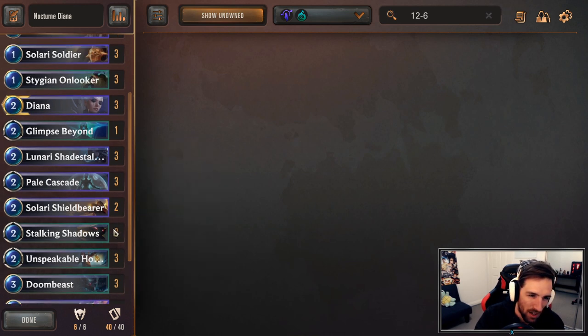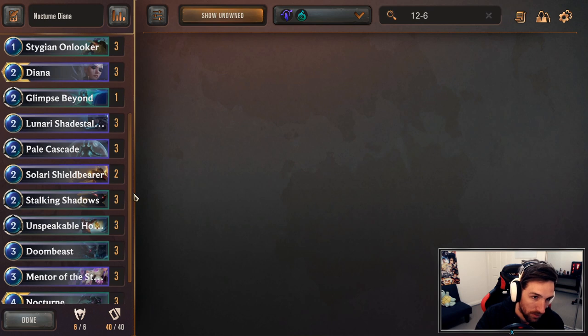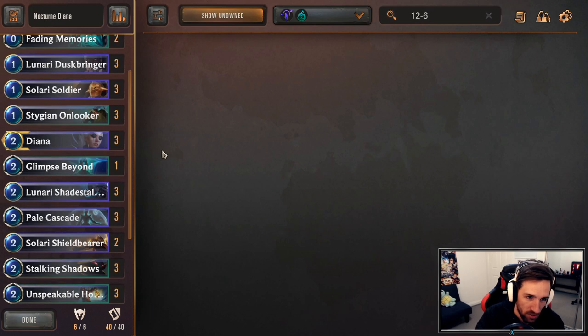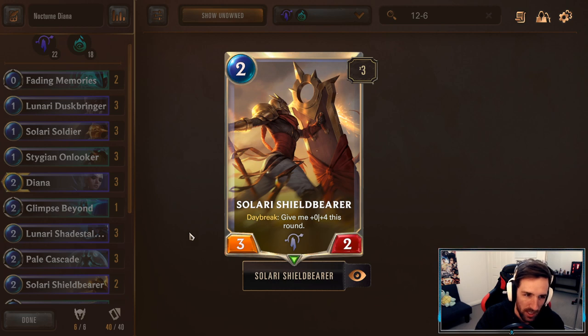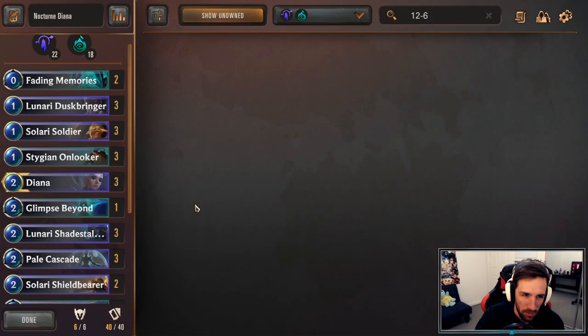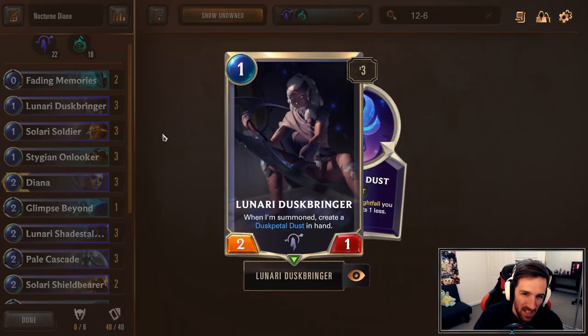We're pretty much packing most of the Nightfall units. I'm not currently running the Overwhelm 5/3 — I've been finding that to be a bit below average for the way I've built this list, but you can change some cards here and there. I'm running some Daybreak cards like Solari Shield Breaker and Solari Soldier strictly because they're very powerful units and really cheap one-drops. The card that brings this whole deck together is Solari Duskbringer — having this card in your opening hand is insane for setting up the rest of your Nightfall units.